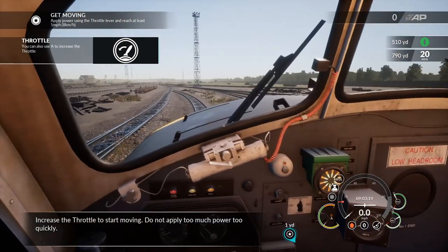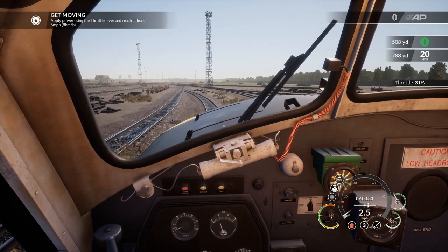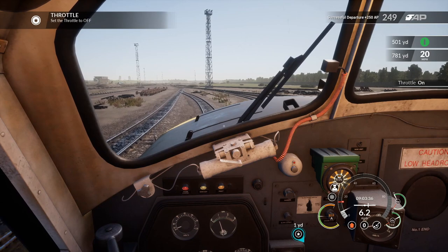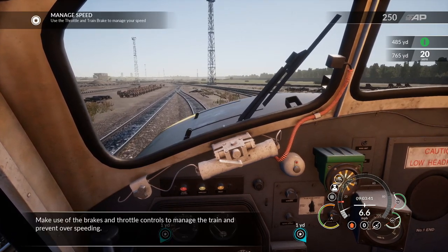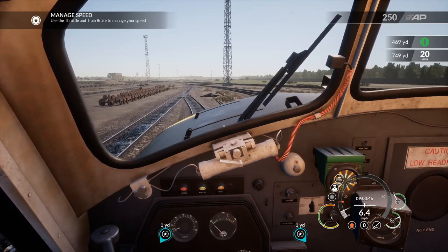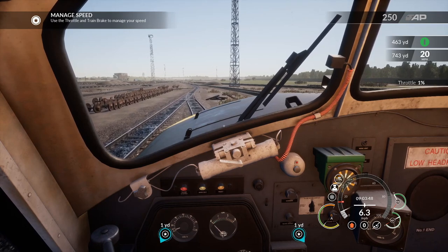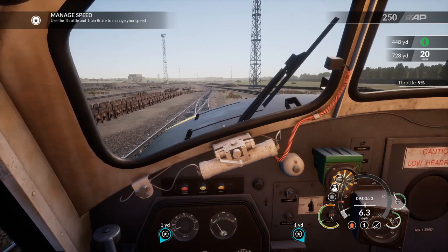Increase the throttle to start moving — do not apply too much power too quickly. Coasting is a method used to efficiently make use of the brakes and throttle controls to manage the train and prevent over-speeding. He stopped talking there for some reason — I must have gone to coasting before he told me to. Never mind.